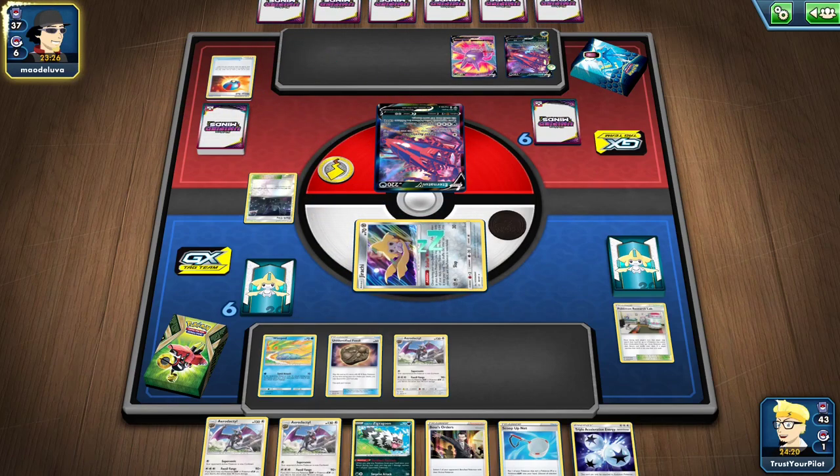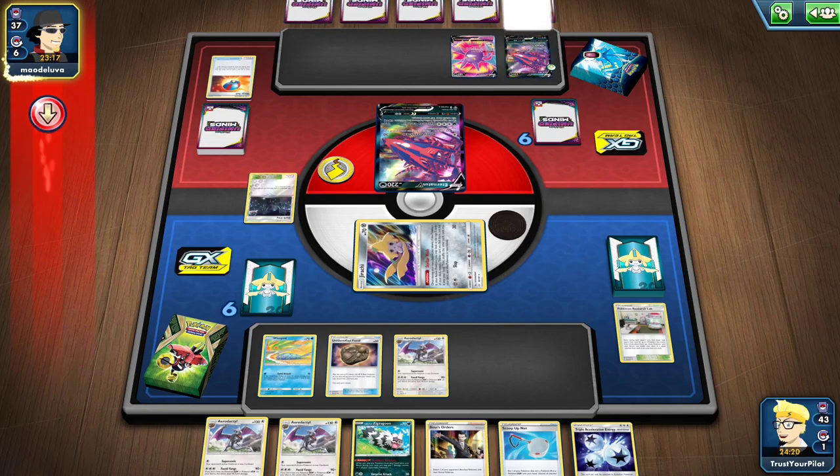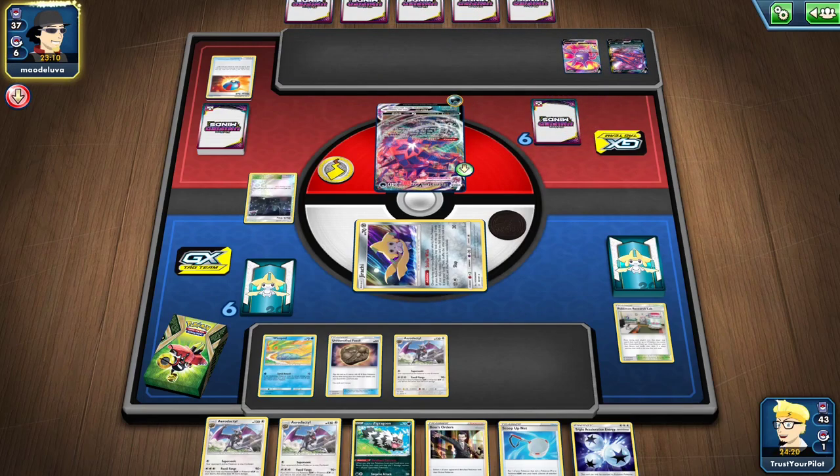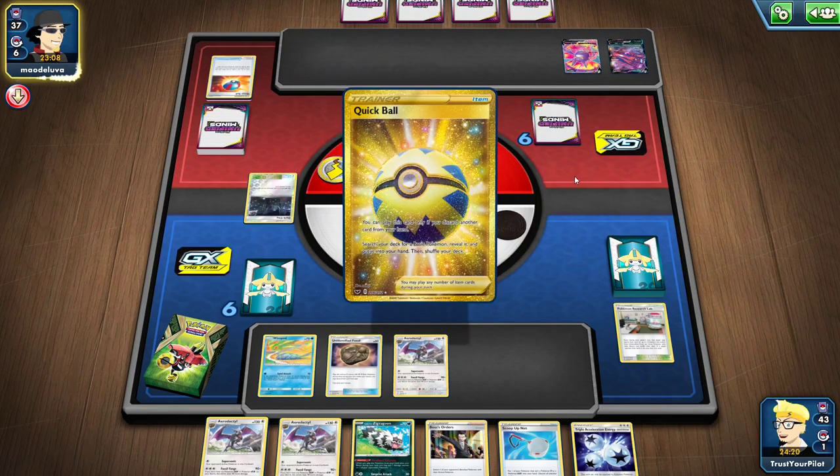If I knock out a Crobat V, I'm lessening the power of my Golisopod. And because I'm not playing a deck with a ton of HP, they don't need to fill up their bench and do crazy things. Opponent used Dark City stadium.